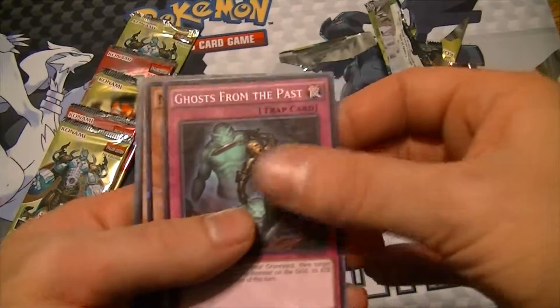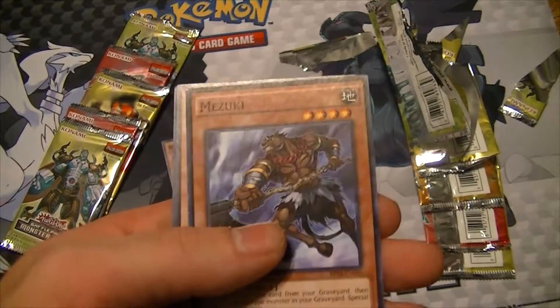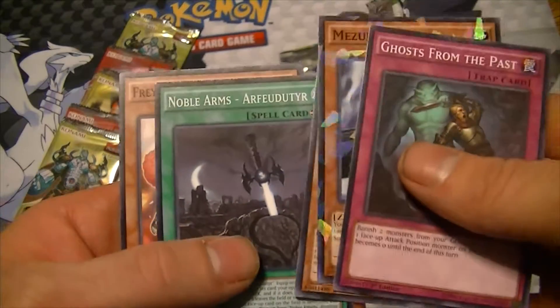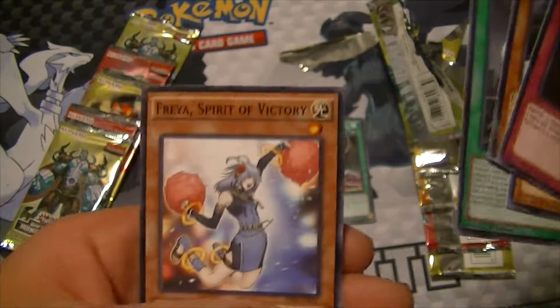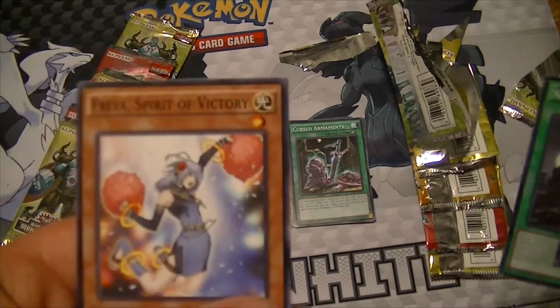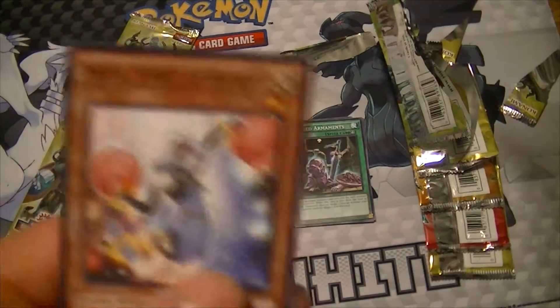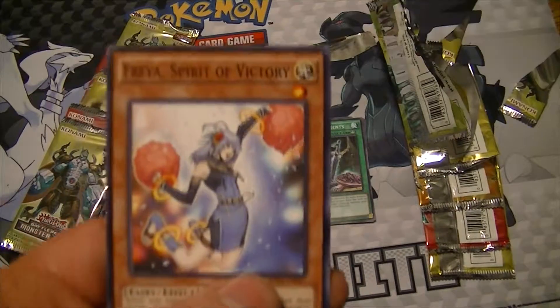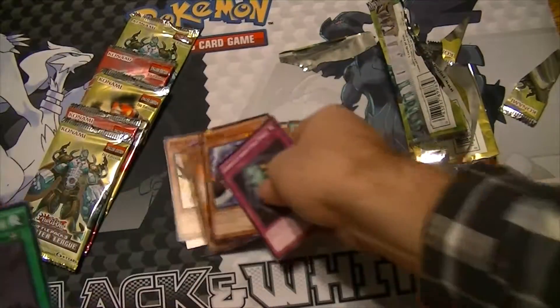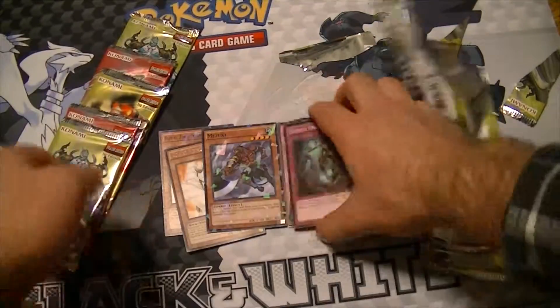Ghost from the Past, Mizuki, Koki Miro Guardian, Noble Arms — not saying that one. Oh okay, the game mat has Freya Spirit of Victory on it. So they do kind of make sense — they have something to do with the cards at some point.